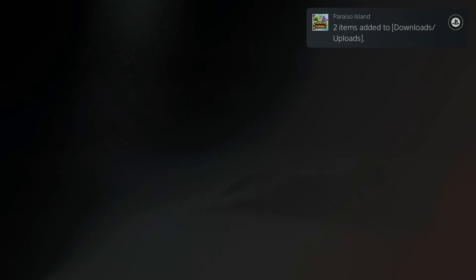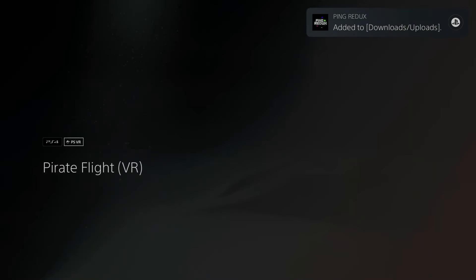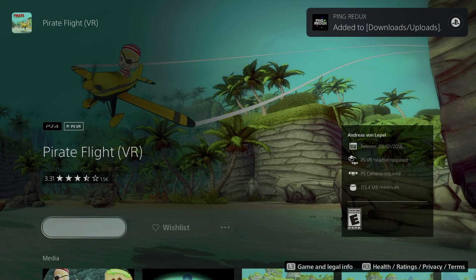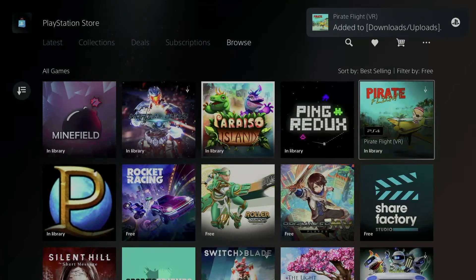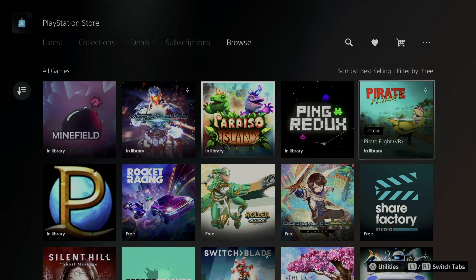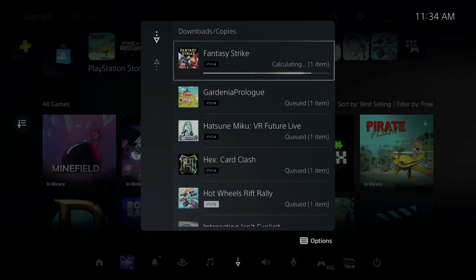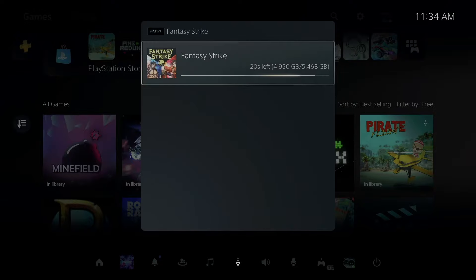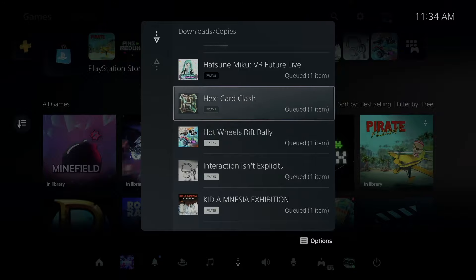A few games will be slightly different but most are the exact same — you just need to download and that's it. If you decide to download everything, go into your downloads folder to see what's going on, in case you want to stop any downloads. To get to downloads, press the PlayStation button in the middle of your controller, then choose the middle option. From there you can stop anything you don't want and keep going with the others.